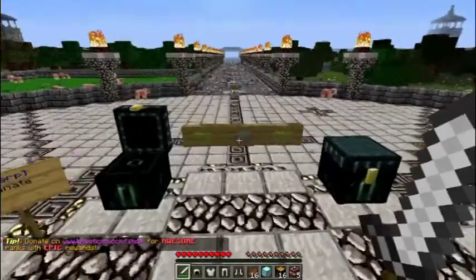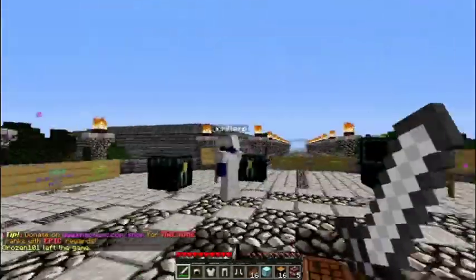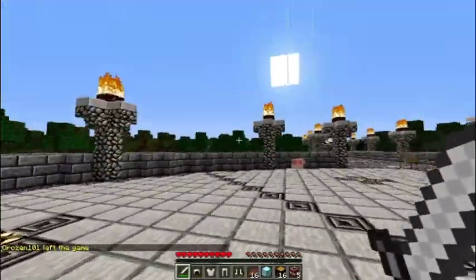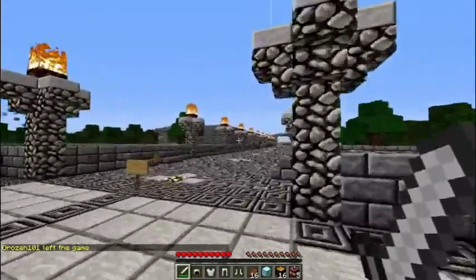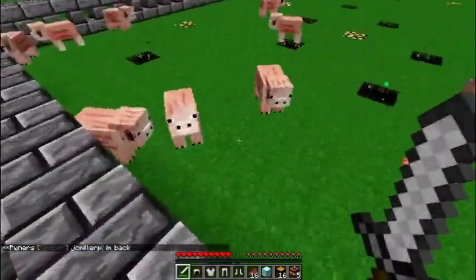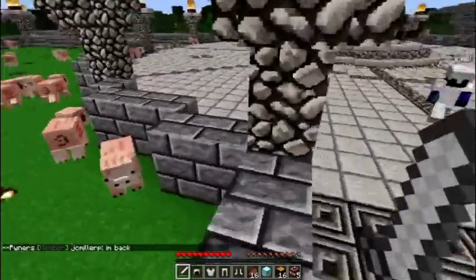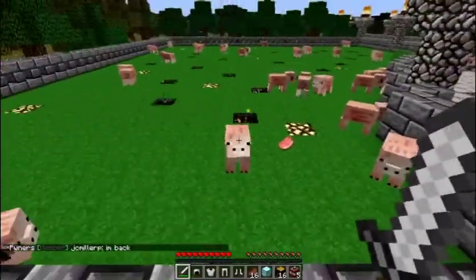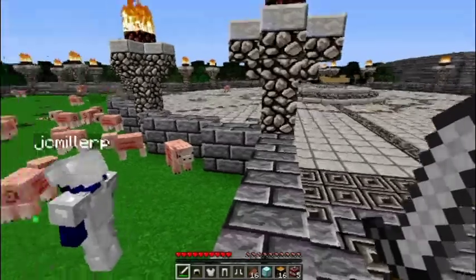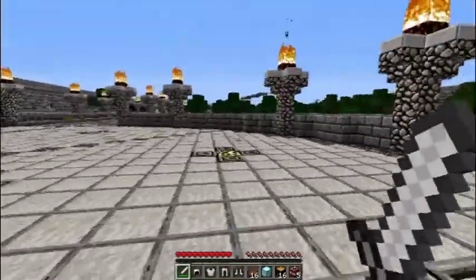There will also be the IP address so you can join the server. This here is the spawn area — as you can see it's quite wide and open and you're not going to be getting lost very easily. One of the first things I noticed was the amount of pigs; they seem to be absolutely everywhere — the actual pigs. We've got spawners all over the place and you're never ever going to run out of food, which is very awesome.